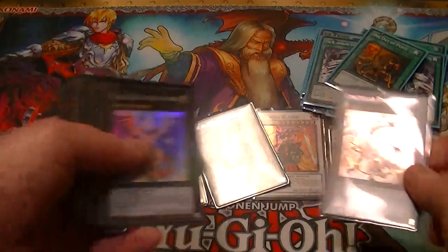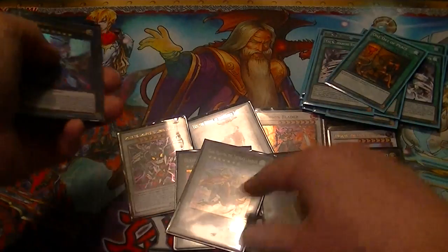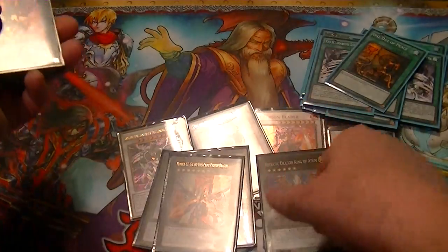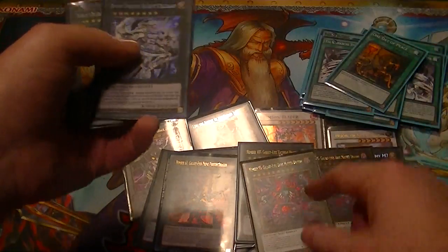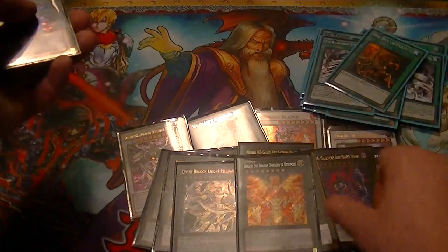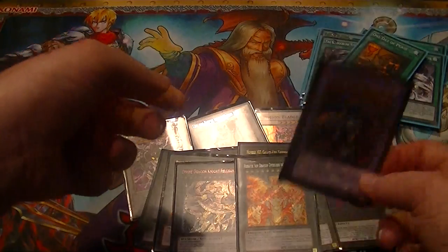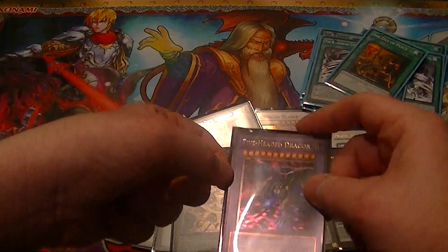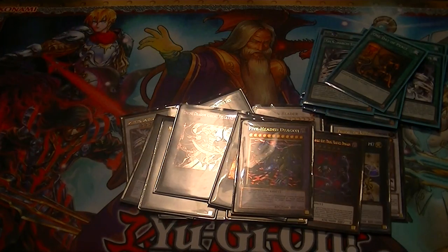For XYZ, we have M7, two Atomes, one Gaia Charger, and for the Rank 8s we have Number 62, Number 107, two Dark Matter Dragons, Felgrand, Heretic Son of the Dragon Lord of Heliopolis, and because we're running Dragon's Mirror, we also have Five-Headed Dragon.